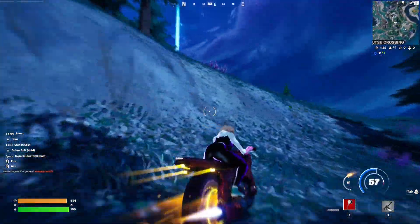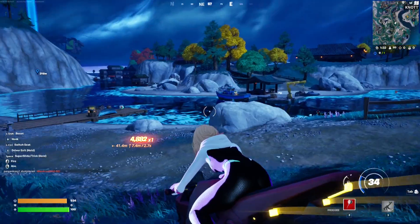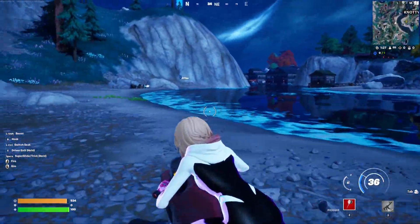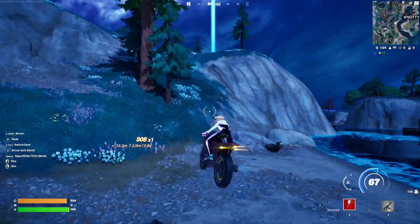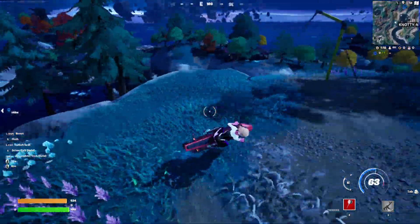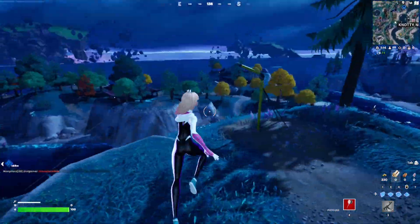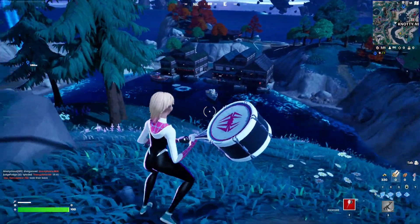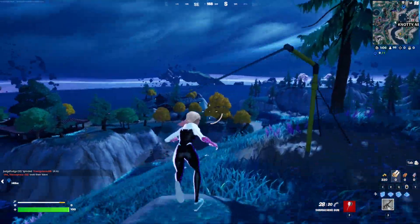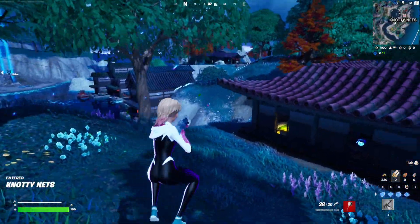There's the spot — as you can see, there's Knotty Nets right there, but we cannot touch water, so all of this is out of the question. Of course, if you play in build mode you can just build, but if you're playing zero build and like a challenge, you can go here. As you can see, there's a zip line here that links between these two piers, and there's another one right here. I'm just going to do this — and here we are at Knotty Nets. We did not touch water.